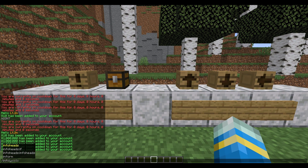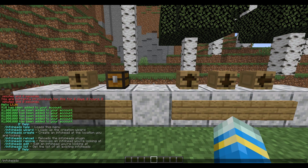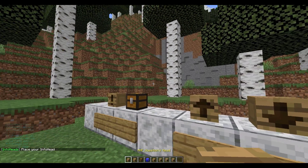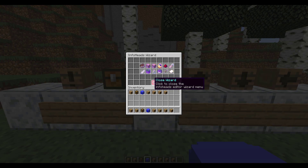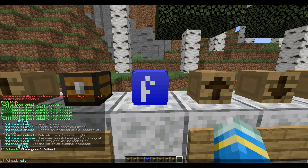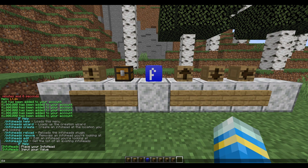So those were a couple of examples — let's go ahead and create one of our own. You can do '/infoheads' to see all of the commands. The first thing we can do is '/infoheads wizard', which will give you all of the different heads. By default there are a few: different arrows, an exclamation mark, chest, and a Facebook one. Once you place one down it will bring up the wizard GUI. If you accidentally exit out, you can do '/infoheads edit' while looking at the block to bring it back up.